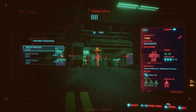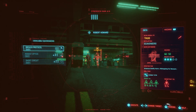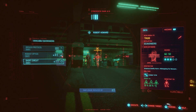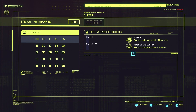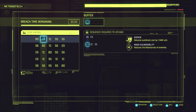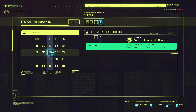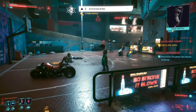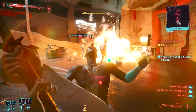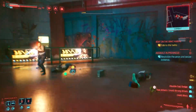Let me show you how Breach Protocol works in game. This is your cyberdeck. When you scan individuals you can do different things — short circuit and other options based on your mods — but you can always use Breach Protocol. When you click it, daemons are implemented: for example, Mass Vulnerability reduces the resistance of enemies, which I picked because I'm a Katana user and want less physical resistance. You fill out a little chart, and if you get it right, boom — all enemies are now mass vulnerable.